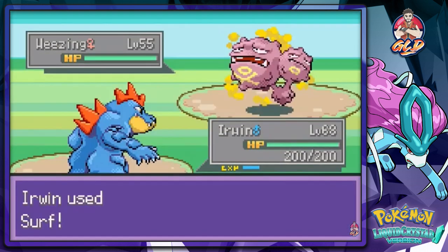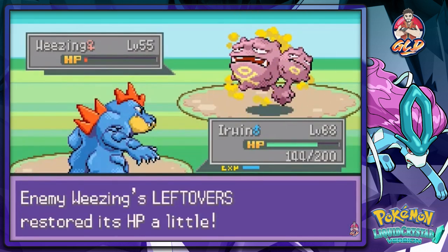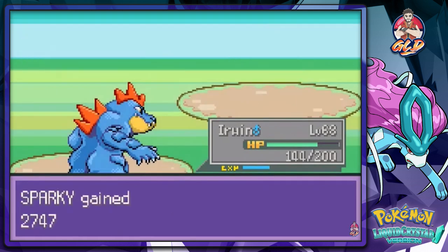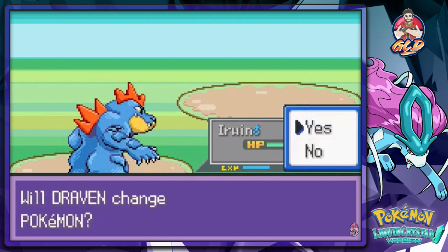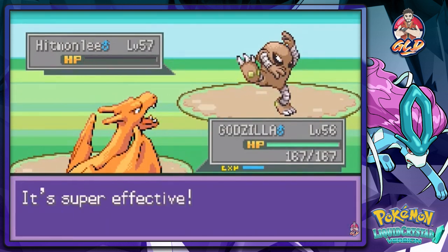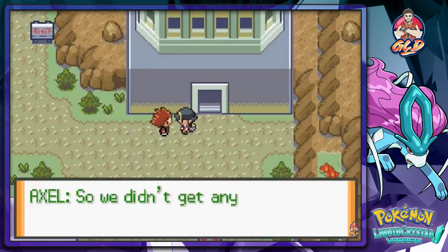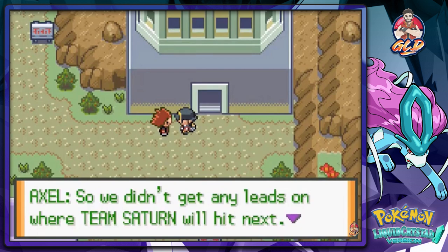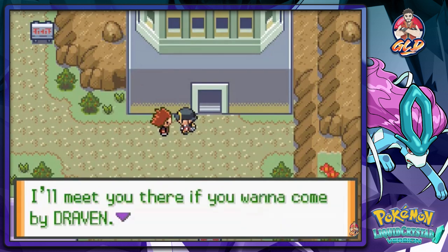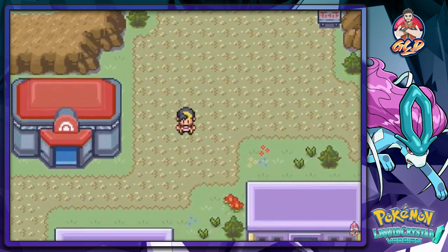We use Surf and Thunderbolt but this guy keeps healing. Another Surf attack and finally we use Godzilla with Wing Attack to finish it. Axel says he sees a lot of potential in Draven. He has no leads on where Team Saturn hits next and is going to check out the power plant, inviting us along.